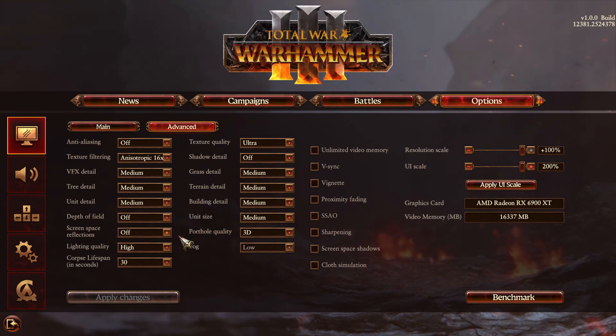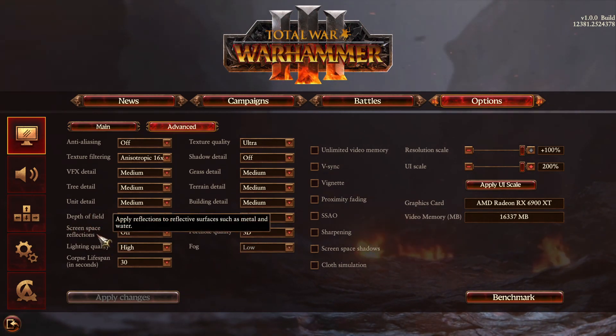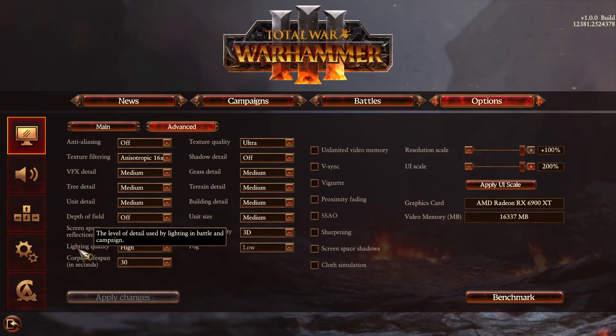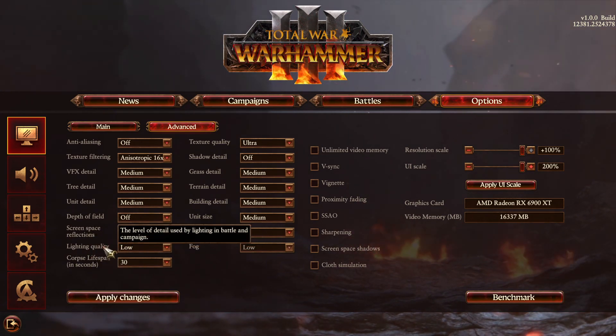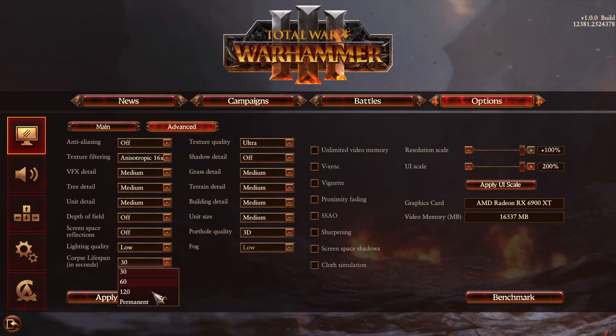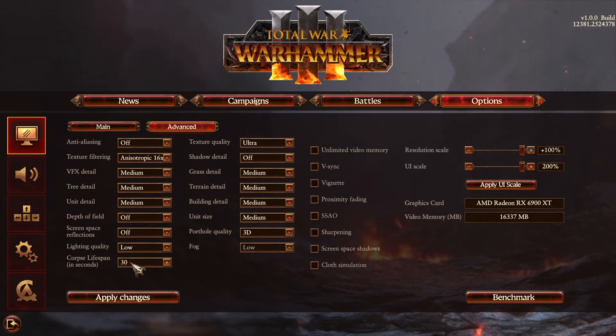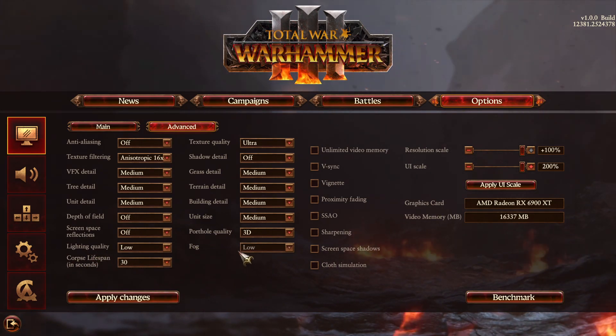Depth of field — don't use that. Screen space reflection — don't use it either. It was using about 2–3% on my main computer and 7% on my laptop with a 1050 GTX Mobile. Lighting quality — go with low on this one, you can expect a nice 6% boost in your FPS. After that, lifespan — by default this will be set to permanent and it's taking a lot of resources. You can select the amount of seconds you want corpses to disappear, like 30 or even 60 seconds, and it will help a lot with your performance.